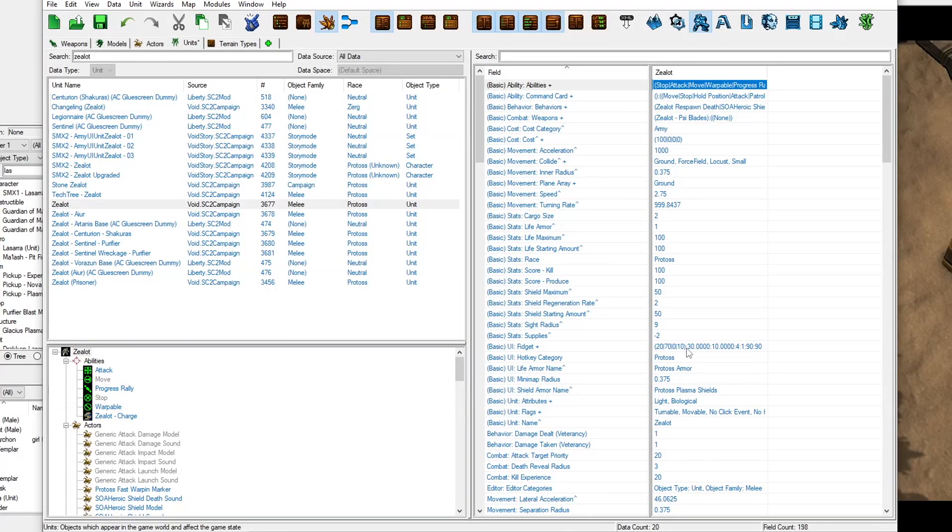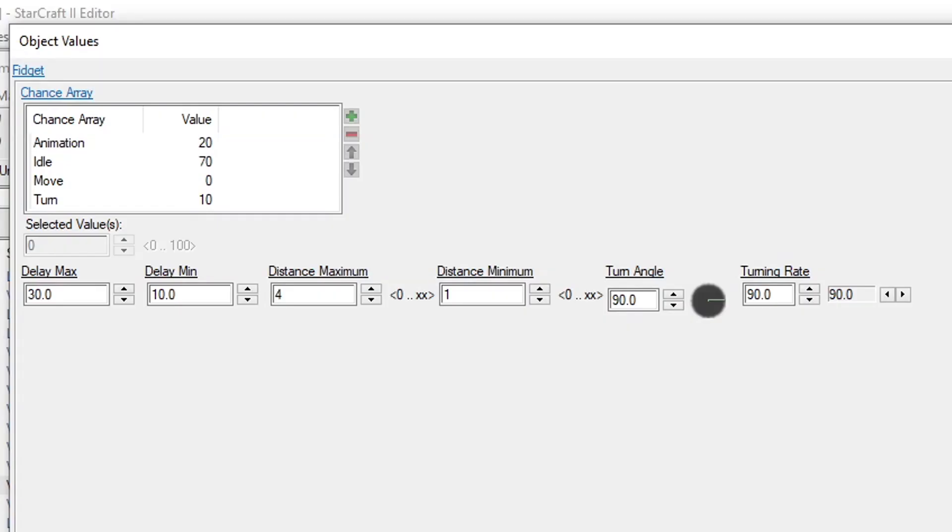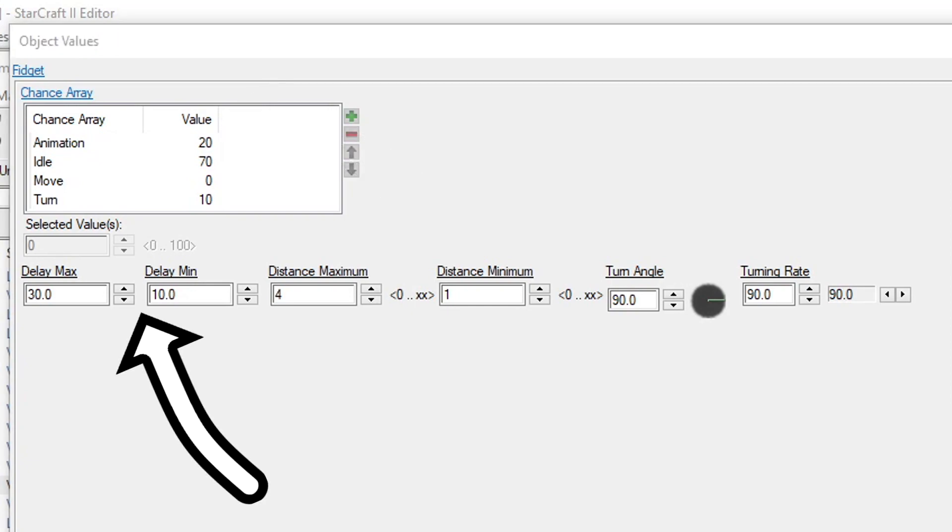In the data editor, open your Units tab for whatever you're trying to calm down. Locate Fidget and give it a double-click. This will open a new window with a few fields. A unit can fidget in four different ways, listed in the Chance array here on the left.